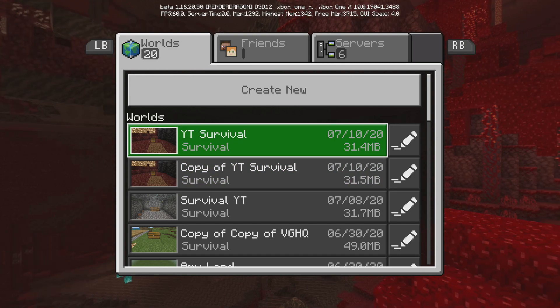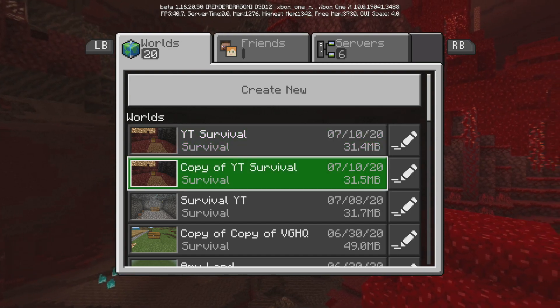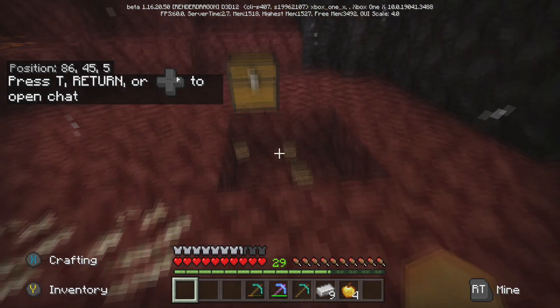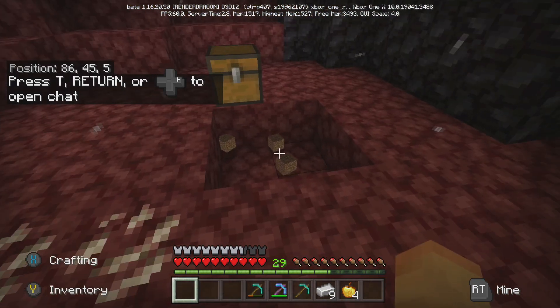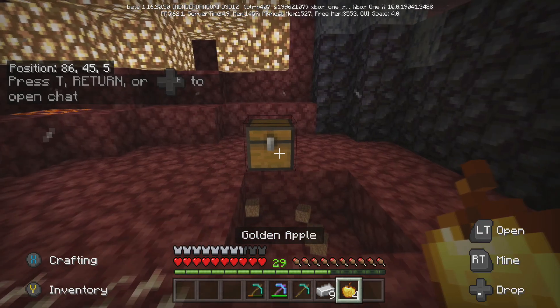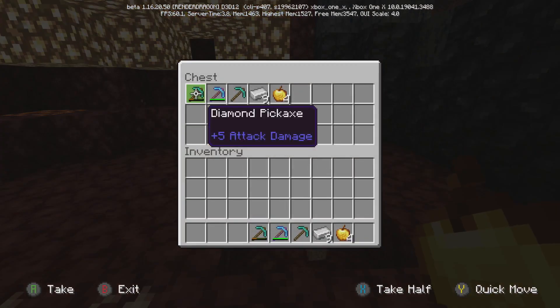Once you're fully loaded back in, click on the world you just saved and exited on and load into that world. A telltale sign it worked is that the dirt is broken and you have your items in your inventory and also still in the chest.